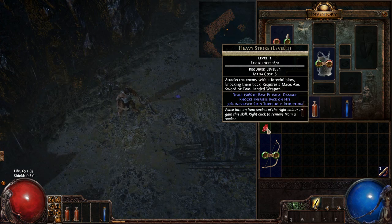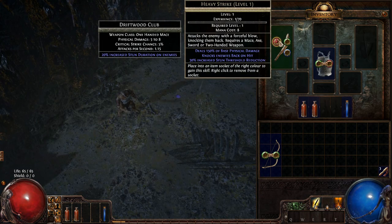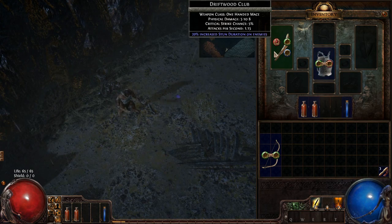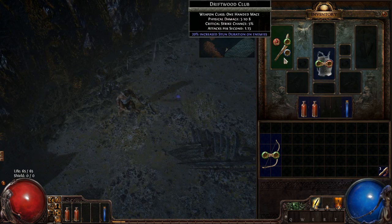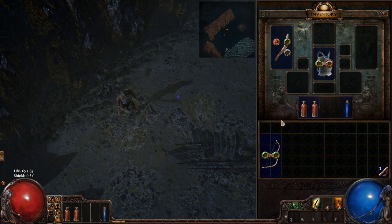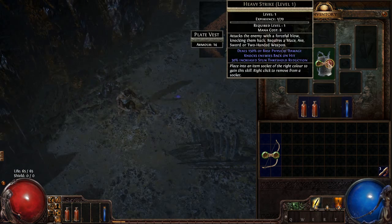This skill gem — in this game you gain experience, but you have to equip it in an item socket. Every item in the game, except rings, amulets, and belts, has sockets. They have different numbers depending on item level, and different colors: red, green, or blue. If you want to put in a red gem — a strength gem — you need a red slot.